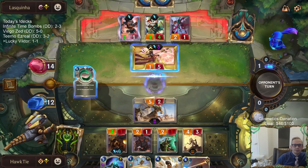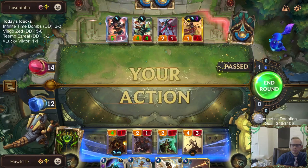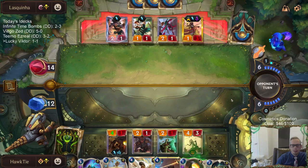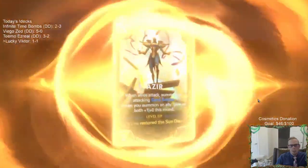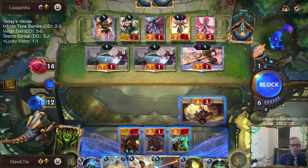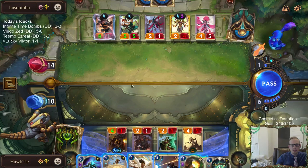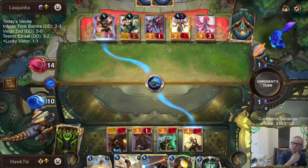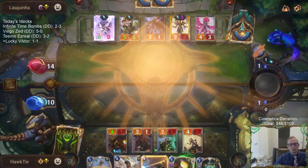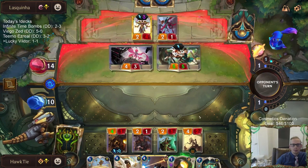They probably don't have any more protection. We're going to be playing our removal spell — do we try to kill Azir or the GreenGlade Duo? I think it's got to be the Duo. Why would that two-one not attack?